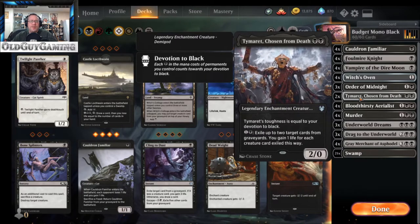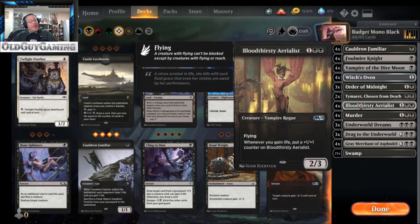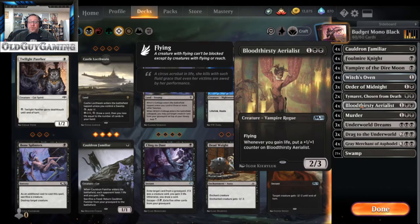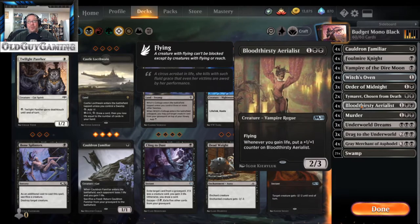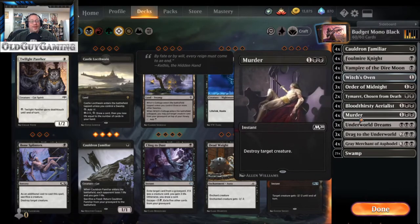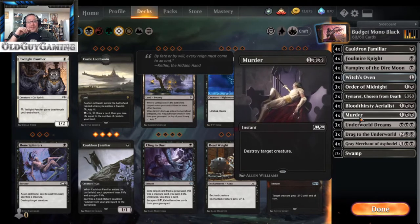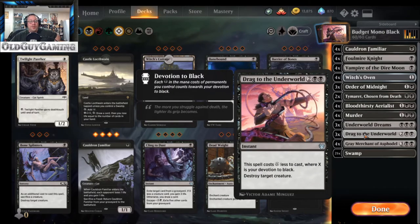Gaining life is cool, but you need a heavy hitter to do something with all that life gain. In white decks that's Ajani's Pridemate — we have the equivalent in mono black: Bloodthirsty Aerialist. It has the exact same ability: whenever you gain life, put a +1/+1 counter on it. The difference is it's a 2/3 flyer that can get over the top of things. For removal, Murder is a common from M20 that destroys creatures at instant speed. You also have Drag to the Underworld, which with all your black devotion will most likely cost just two mana to destroy a target creature.